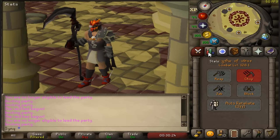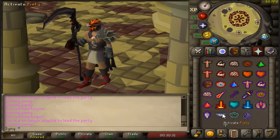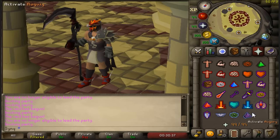For prayer, you don't necessarily need it, but I'd highly recommend getting Piety at 70 prayer. You'll eventually unlock Rigour and Augury at 77, so that might be nice as well.